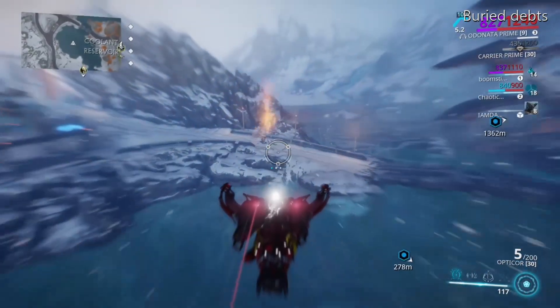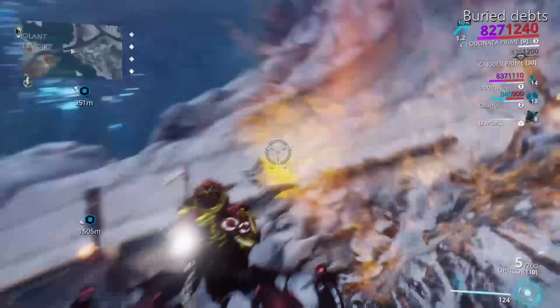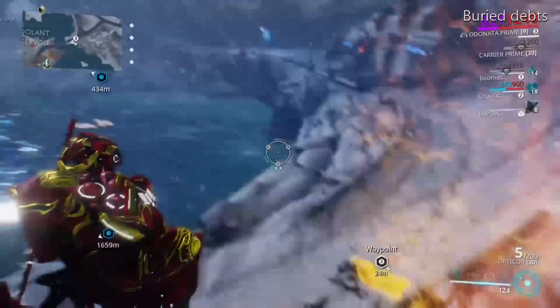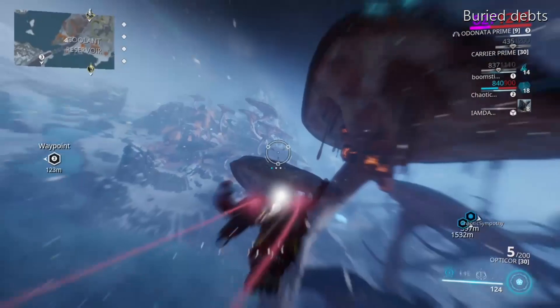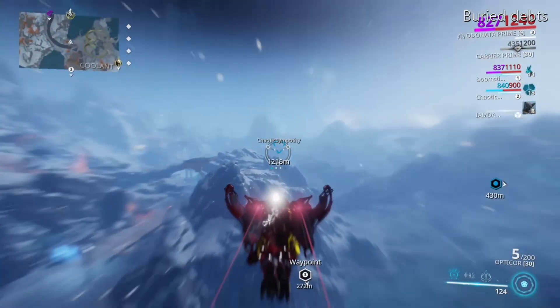Alright guys, so this is Buried Debts. You go to your navigation in your ship, fly over to Fortuna, click on it, and you're going to see these spots all over Fortuna. To close those fissures, you need to get canisters from the Exploiter Orb, which is the spider-bot.